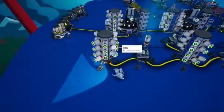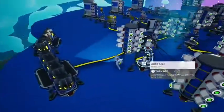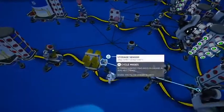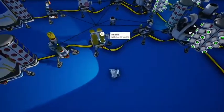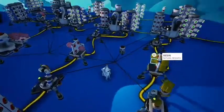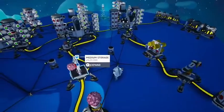First up, the soil supply line keeps everything topped up. The key to the automation is this medium storage with the storage sensor on it, set to 'empty/not empty.' So every time stuff comes off the centrifuge it hits that storage, and as soon as it goes empty it fires up the centrifuge again.